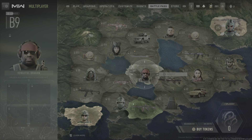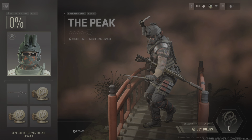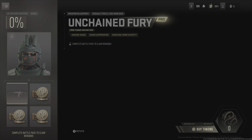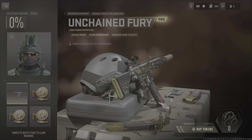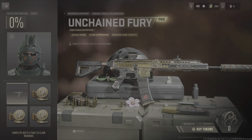The battle pass looks really, really good this season with the tier 100 skin. I don't know if I rate it as much as the last one, but I think the samurai stuff is cool, so I think it's pretty decent. I'm mainly really excited to get the Unchained Fury blueprint — it's not animated or anything, I just think it looks really clean, and the sight on it is really nice.